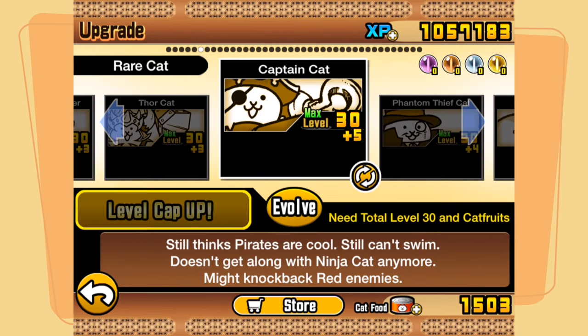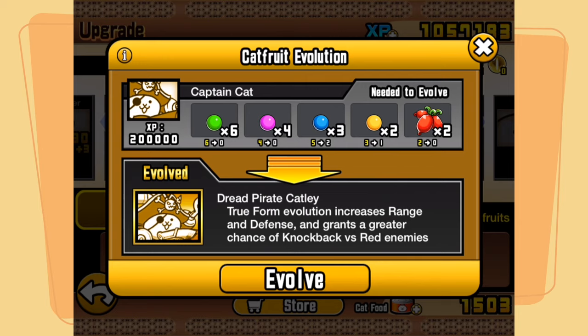Here he is, Captain Cat, and the evolve button is finally bold and we can in fact evolve him. We've got our six green catfruit seeds, four pink catfruit seeds, three blue catfruit seeds, two yellow catfruit seeds, and two red catfruit. We can evolve him with 200,000 XP into Dread Pirate Catley. True form evolution increases range and defence and grants a greater chance of knockback versus red enemies — just what you want from a Captain Cat.